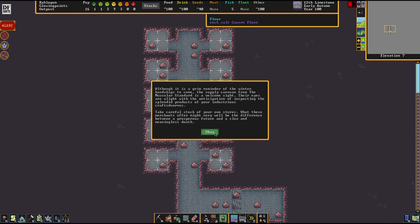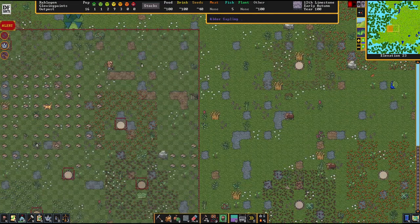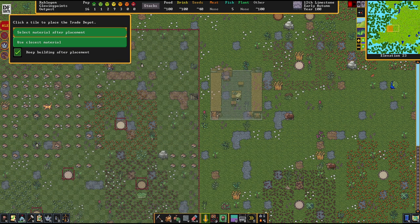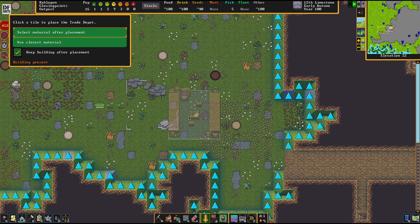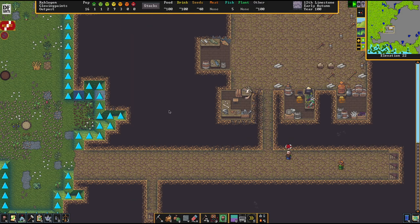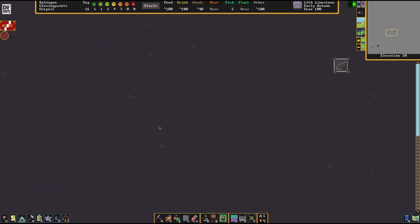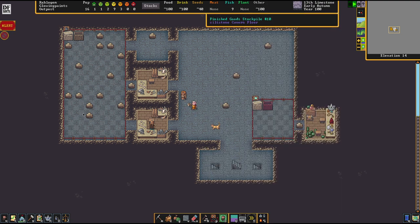We're getting a visit from the merchant and we don't even have a trader's depot yet. We're going to start by building a trade depot — I'll put it just right here in front of the base. That's not ideal in the long run, but for starters it'll totally do. We can delay the trade a little bit since I'm pretty sure my craft stores haven't finished the full order yet.